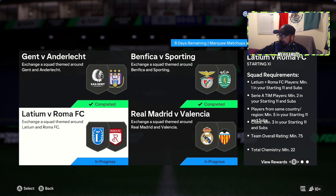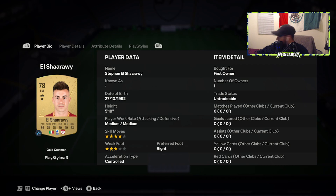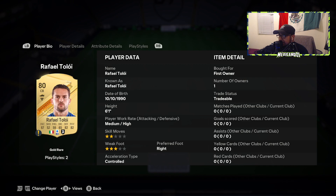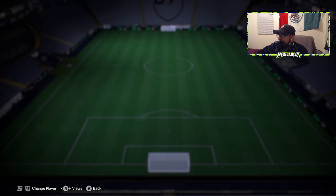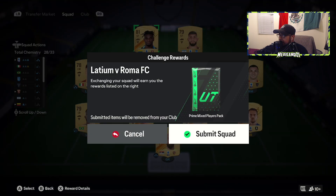Then Lazio versus Roma FC — you just need one player from Lazio, which is Castellanos, and one player from Roma, which is El Charari. I basically went full Serie A squad. We're going to go over the players: Zapata, Castellanos. I just used a random card for the remaining spots. Let's submit — your squad's going to cost you like 3 to 4k as well, pretty cheap and pretty straightforward. We get a prime mixed player pack.